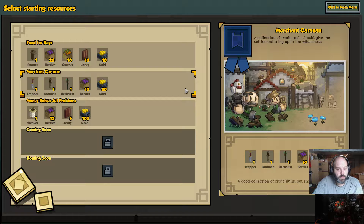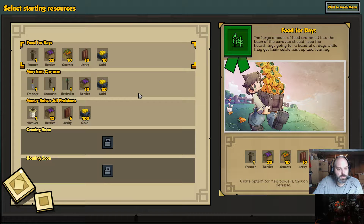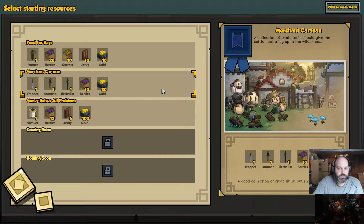With that in mind, let's get things going. Do we want to start with a farmer with berries and carrots and food for days? Do we want to start off with trappers so we can sell some stuff and get food at the same time? We also have a footman that we can get going right at the beginning.